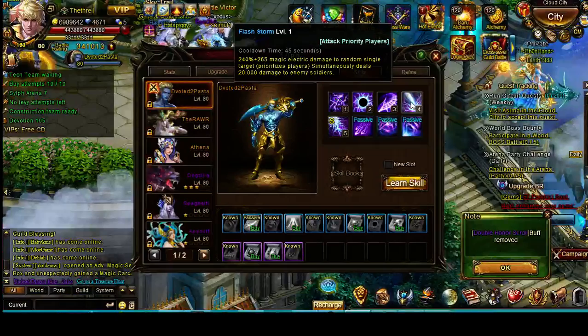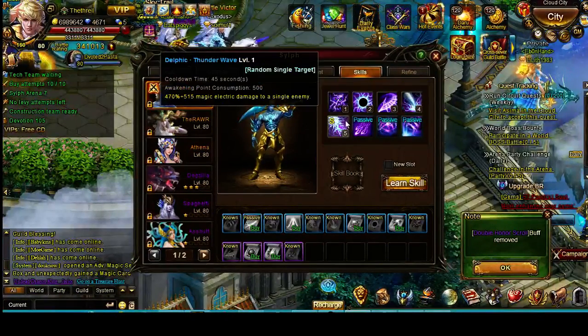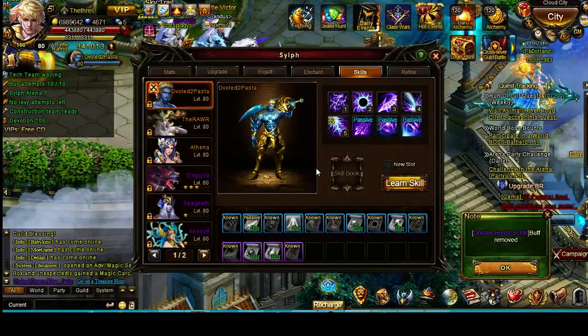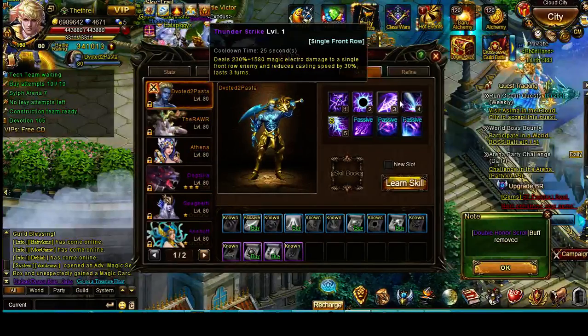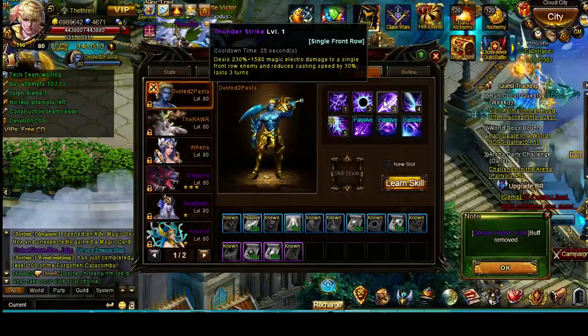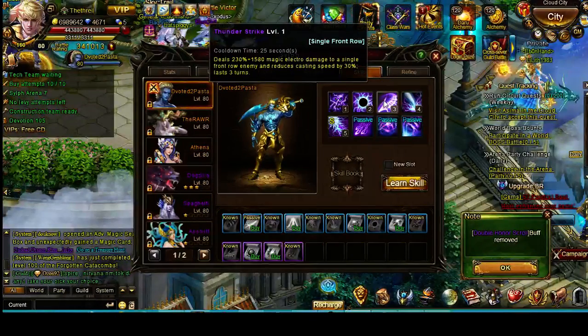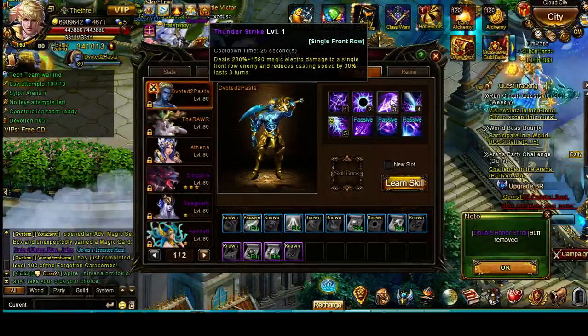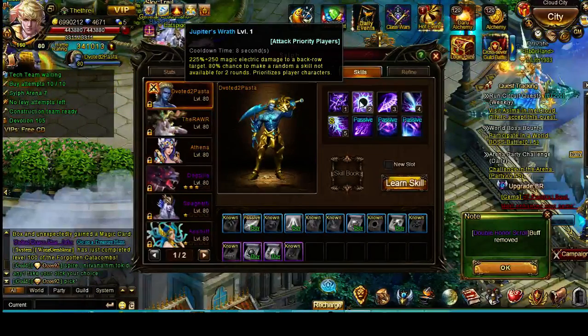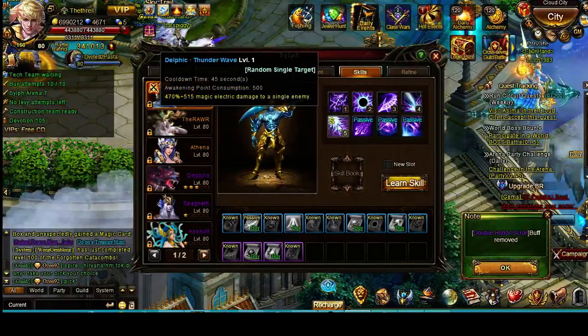Flash Storm does pretty nice damage at 240%. Normally what I do — if you've seen my World Boss videos — I try to start out with Thunderstrike because with a 25-second cooldown, if you use it first you'll be able to use it a second time later on. I start out with Thunderstrike, then go for Jupiter's Wrath, then in between that I'll hit my Brutality Rune, then use Flash Storm, and then the Delphic.